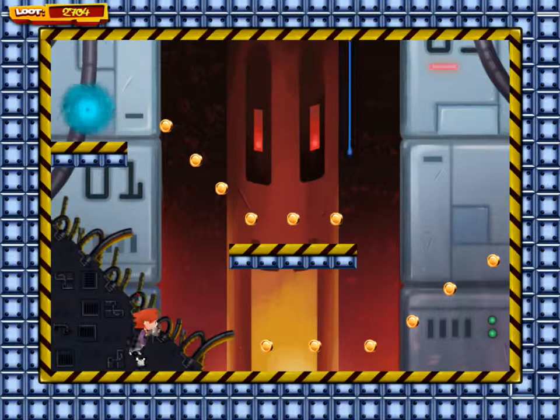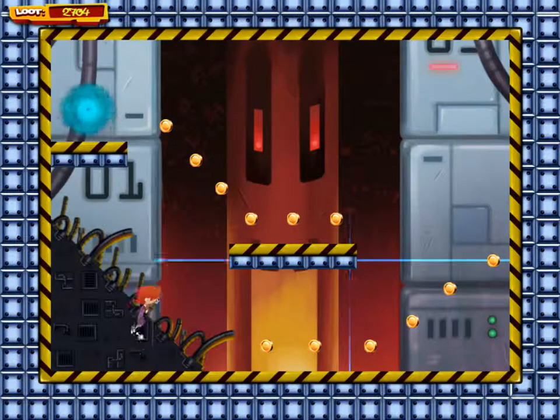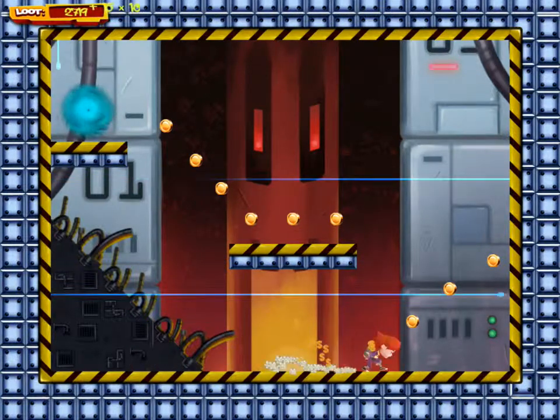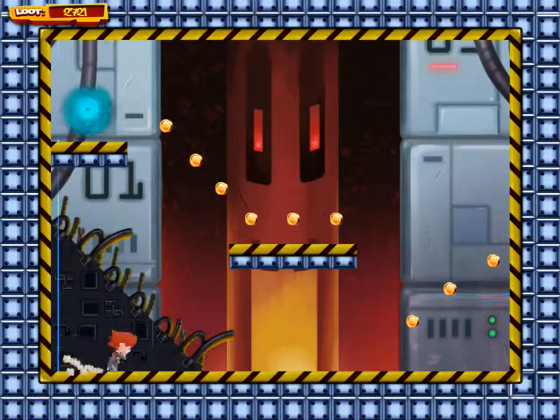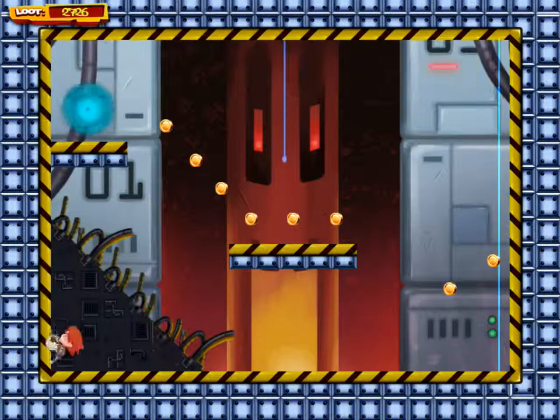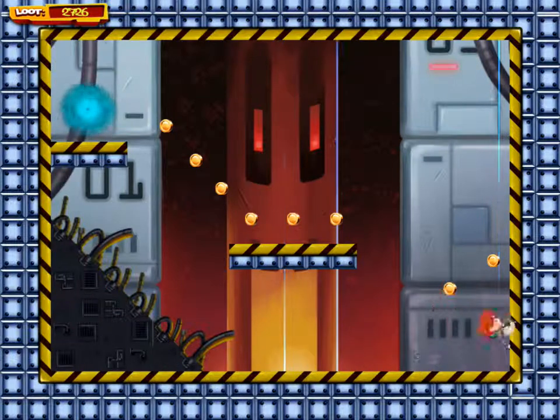Basic gameplay: you can jump. This is a level 4 jump, so you can imagine how small your starting jump is. Moving right, moving left, jumping pretty far. You can also jump short — it's all about how long you hold the directional pad while you jump.